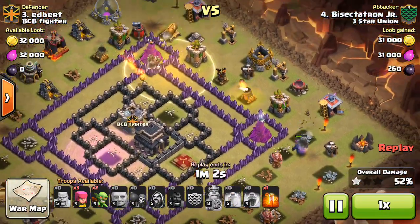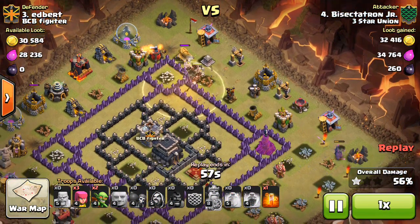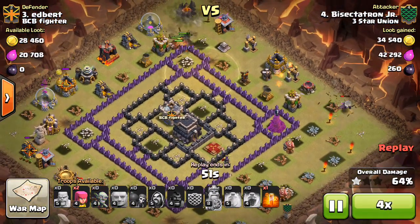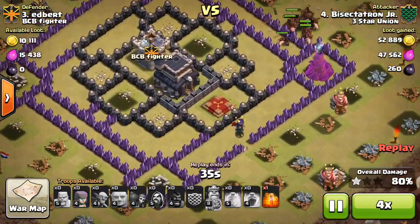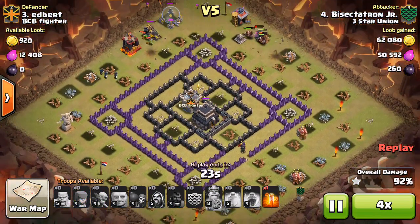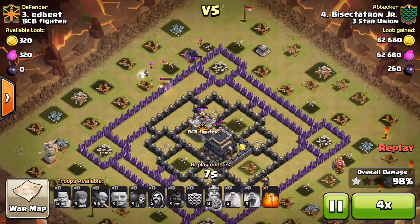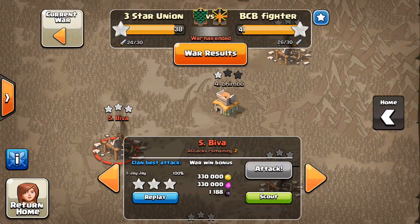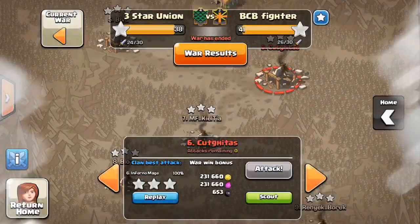That PEKKA still has a ton of health because it's so powerful at Town Hall 8. Dropping the last Heal for the Hogs and they clean up the rest of the base no problem. The Queen was the main threat and the PEKKA broke through that wall and took her out. A few troops for cleanup and then the last building — the Town Hall — goes down. One of my better attacks in a while, I was really excited to get that one.